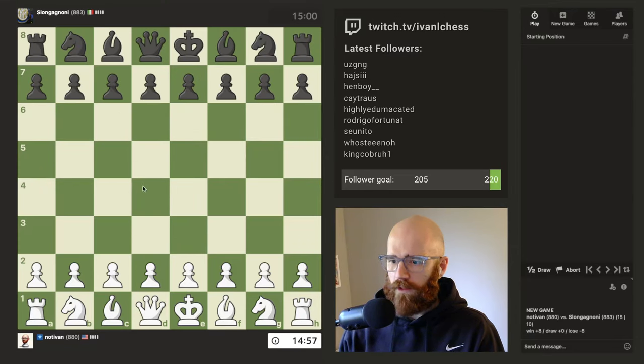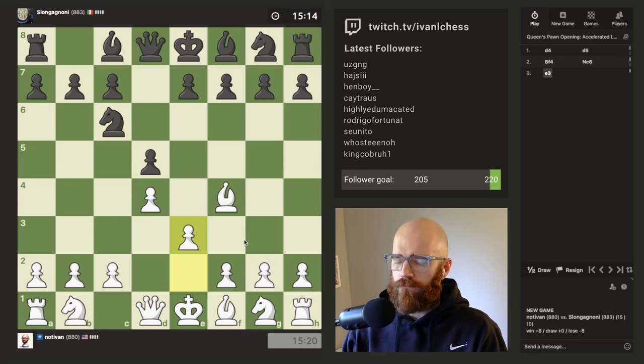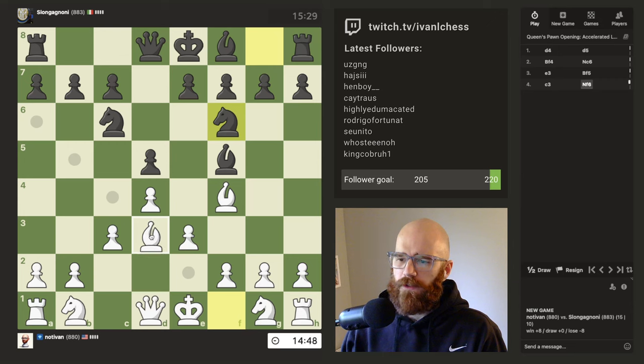Hey everybody, welcome back to the second game of the day. You're playing as the white pieces today, we're going to play the usual opening. In this position, the one issue I've run into is if I go light square bishop d3 and he chooses not to trade, but instead just places the knight over here on e4, it makes the position a little bit complicated in my opinion, but I'm going to try it anyway.